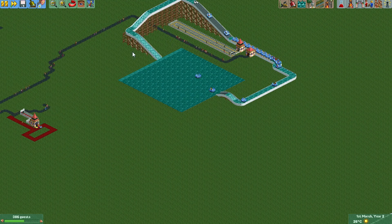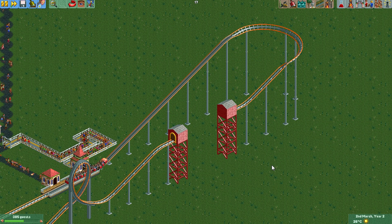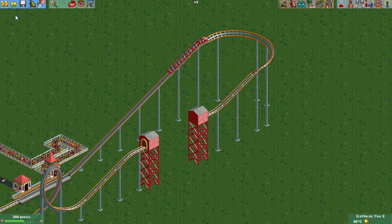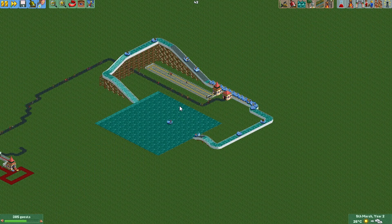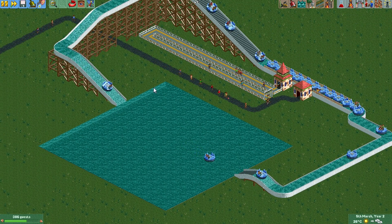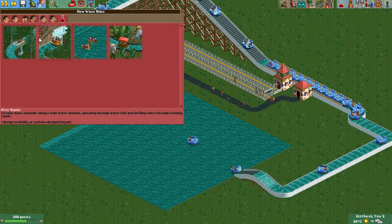Hello and welcome back to our little OpenRCT2 test scenario where I showed you this teleportation roller coaster trick. You can see it in my last video about this teleportation trick, and now I want to show you how you can hide your tracks — so you can build something like here with the River Rapids.